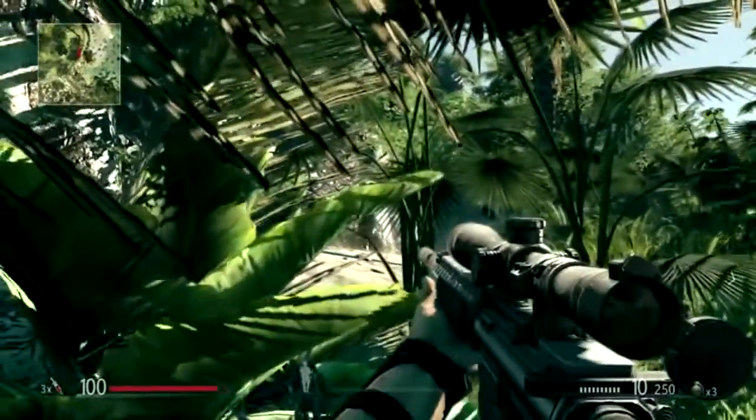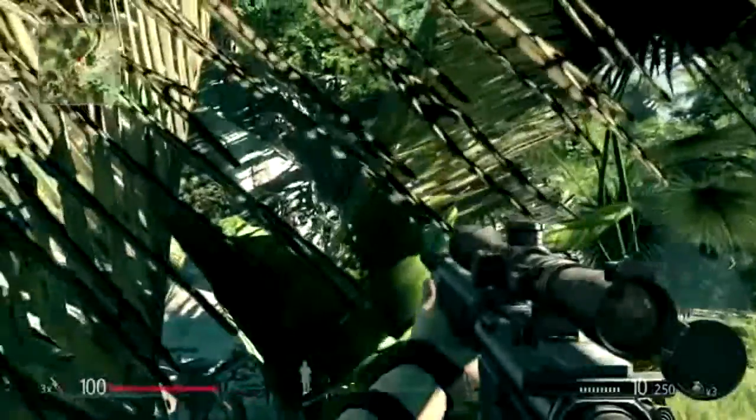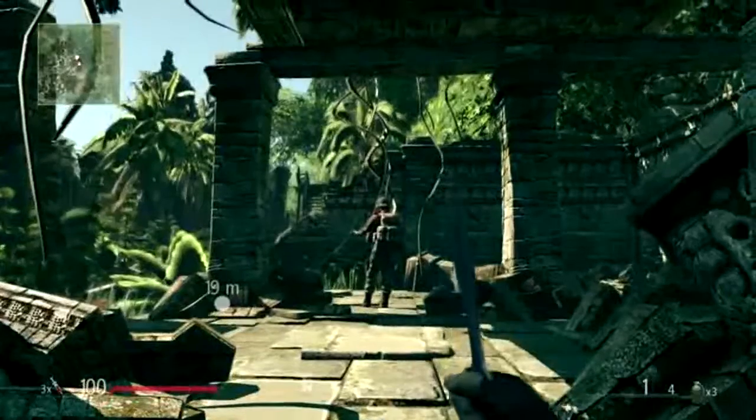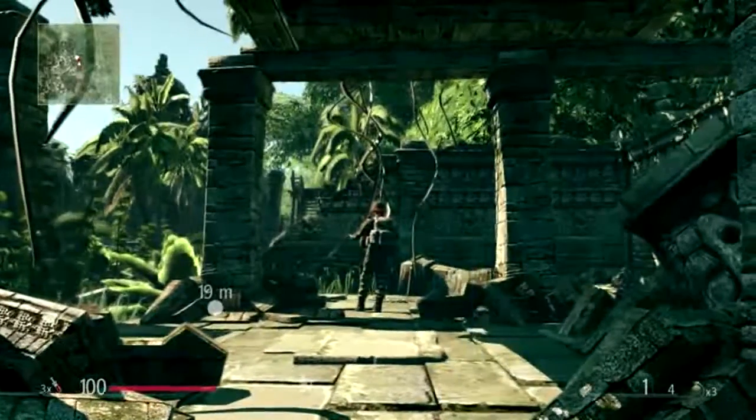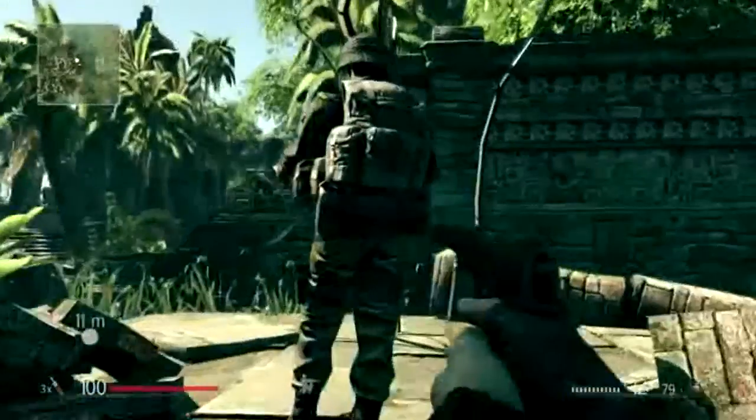Use the surroundings and your ghillie suit to stay concealed and camouflaged in bushes and tall grass. Sneak up on enemies and eliminate them silently using throwing knives, silenced pistol, or melee attack.